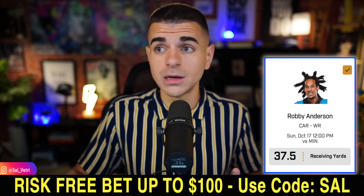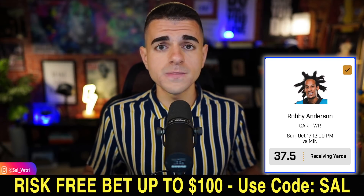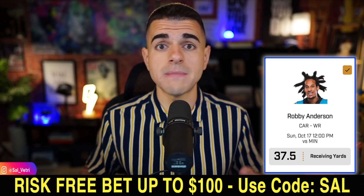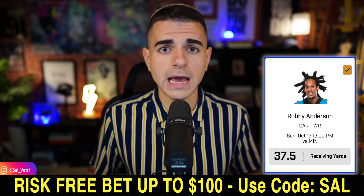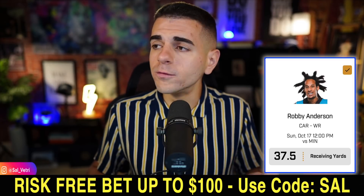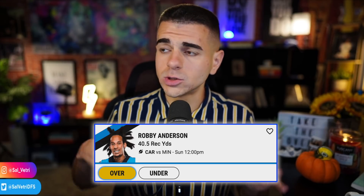A prop I like for Robbie Anderson: over 37.5 receiving yards on Prize Picks. I have him projecting around 57 receiving yards, so this is potentially the best prop of the week. It's also available at over 40.5 on Underdog Fantasy. Use code SAL on Prize Picks for a risk-free bet up to $100, or use code SAL on Underdog for a free $10.